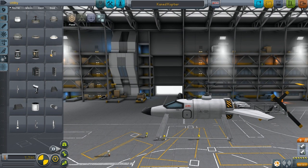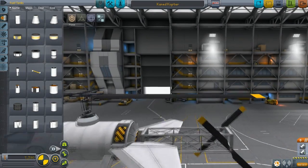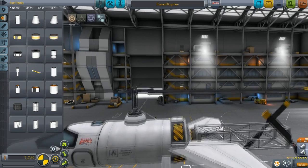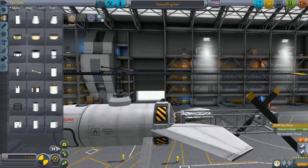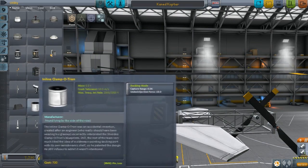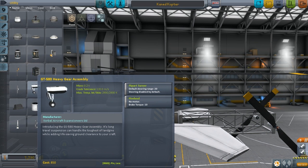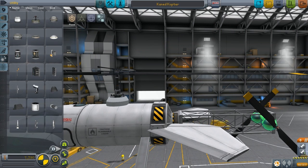So what this mod basically adds is some old-fashioned aircraft parts with the propellers and stuff, and also it adds, as you can see right here, the ability to make helicopters. You got rotors added and the tail rotors there. It does add one piece to your utility, and that's the heavy gear assembly wheels right there. They're great for making huge aircrafts.